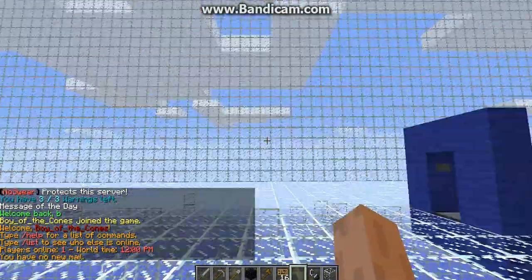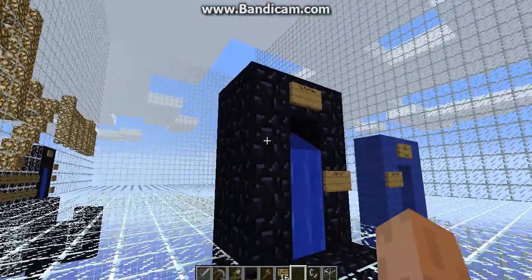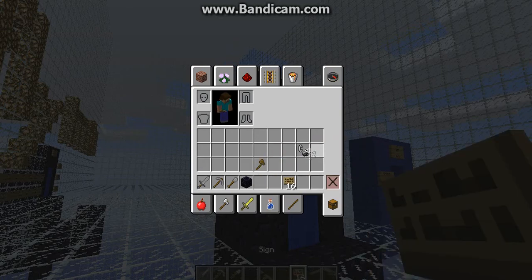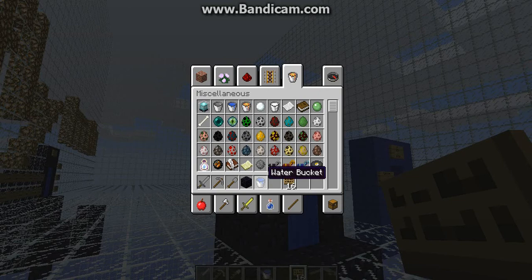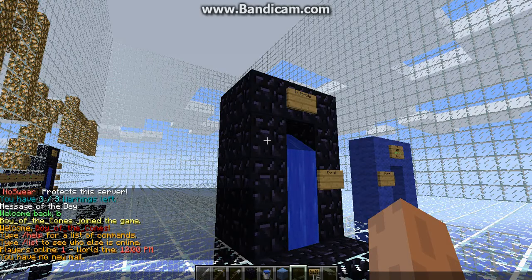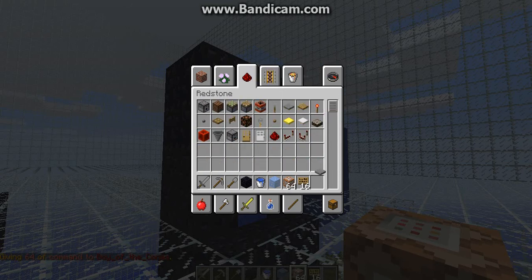Today I'm going to do a tutorial on how to make a simple portal like this one. What you need in your inventory is obsidian, a sign — because you want to say where it's at — water, ice (not packed ice, just normal ice), a command block, and a pressure plate.